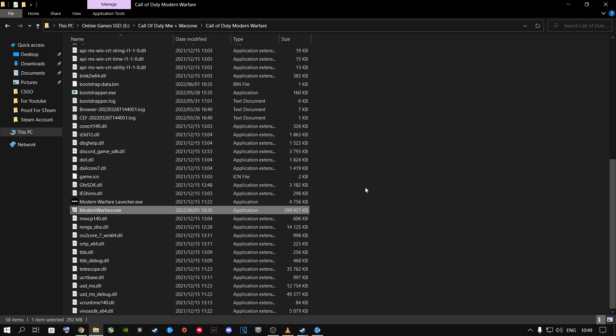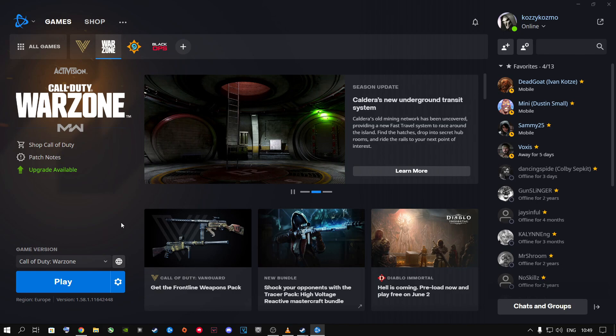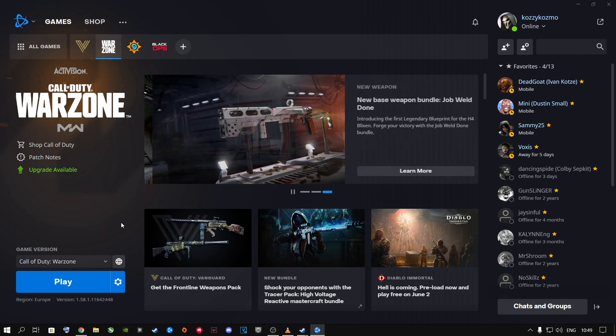Now that's method one, and it should help most people. But if this didn't work for you, there's another step — that's why I'm doing two steps. Try method one first, then let me know in the comments if it worked. If your game still crashes after method one, I highly recommend you go ahead and do this next step before you even go and play COD or Warzone.